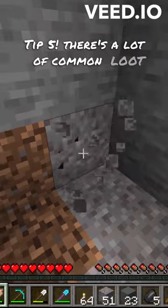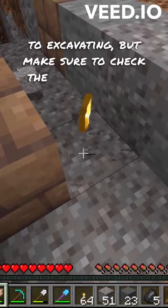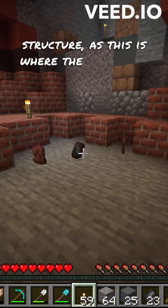Tip 5: There's a lot of common loot when it comes to excavating, but make sure to check the bottom of the structure as this is where the rare loot hides.